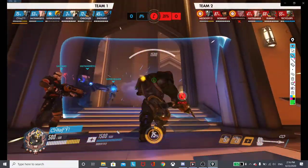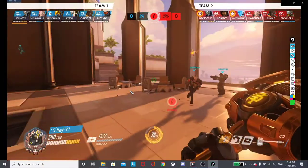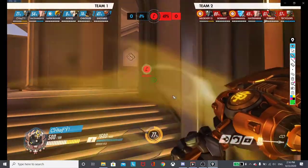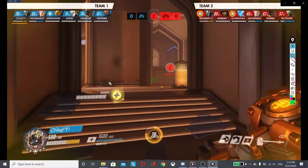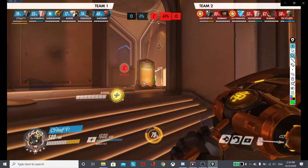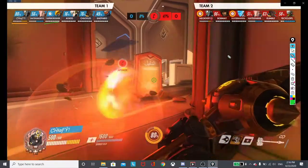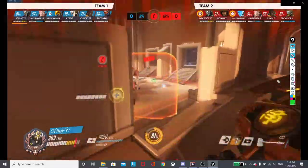Now this is a really good place to hold because we could push them here in theory - we're not - but they don't have to give up space, and we can't push their space for free. We should have been pushing higher up. We had the numbers advantage, but they also had the Pharah, which makes it extremely easy to punish us for moving too far in.